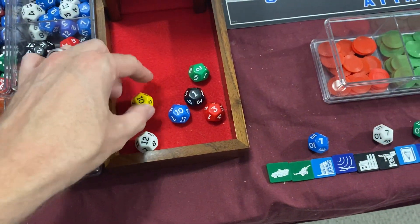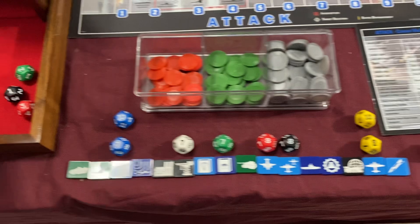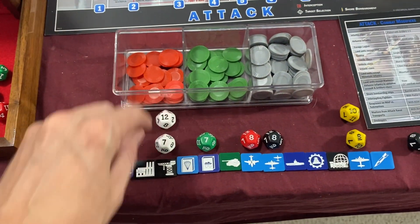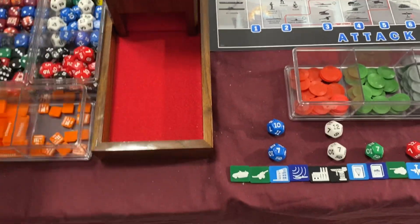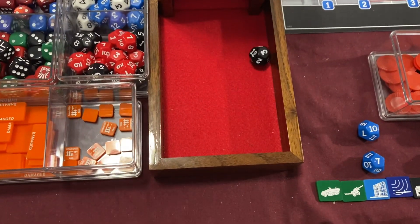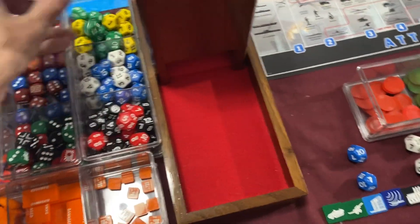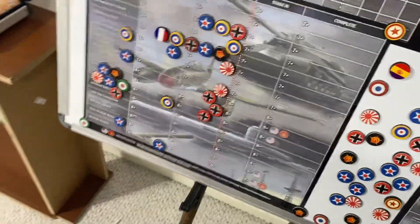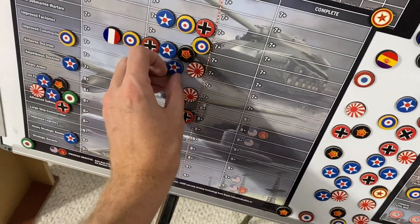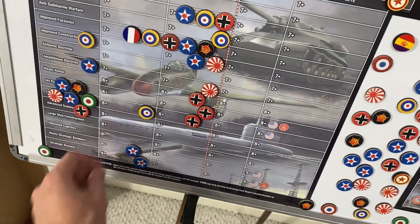We hit on three — so we hit on Radar. Heavy Strategic Bombers — that's good. And Improved Construction. Let's see if we hit Rockets — nope, missed on Rockets. So Radar goes up to stage two, Improved Construction goes up to stage two, and Heavy Strategic Bombers finally on the board at stage one.